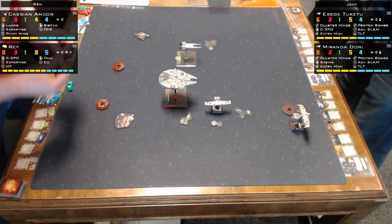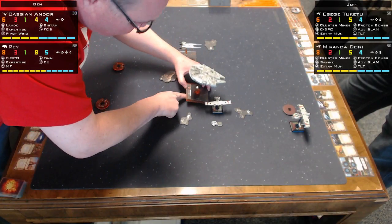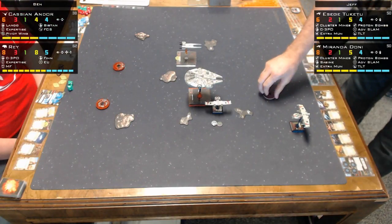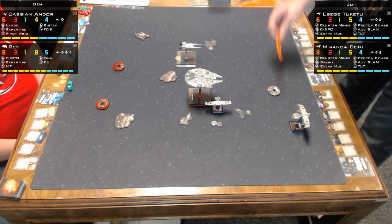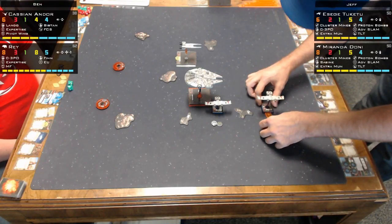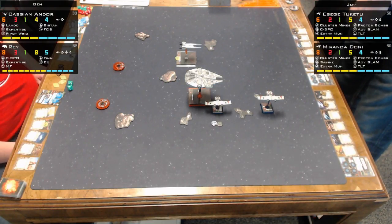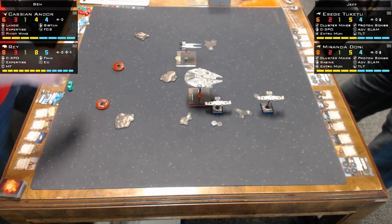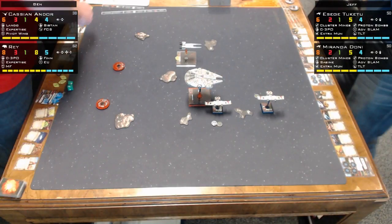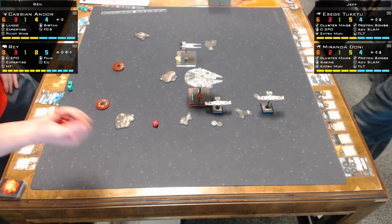I think he thought I was going to Koiogran-turn and flip around. No — with this build, I want to be within range one because then I get five dice. Also, a sloop would turn off Expertise. So I need to keep arc and stay unstressed. His idea — and it was a good idea — is he wants to do a strafing run of two sets of mines, and if I'm going forward at him, I have no choice but to go through several of them. If I want to stay in arc or stay near him, I'm going to have to plow through two or three of them.